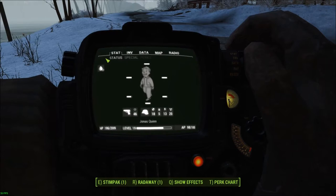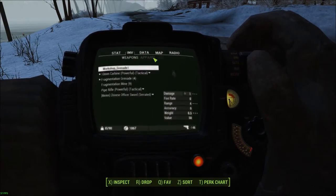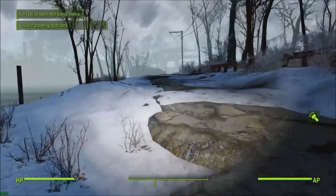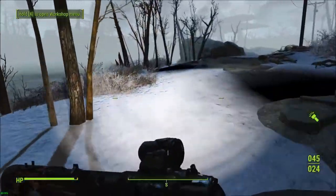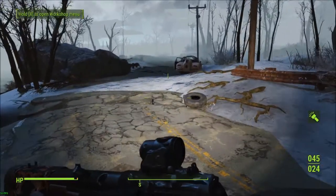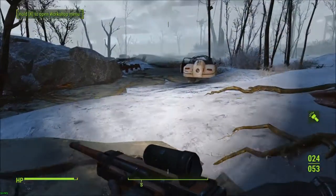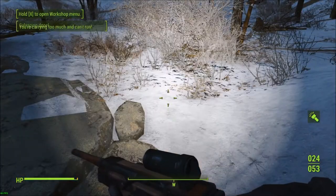So what I'm gonna do is a little bit more resource gathering. I've got one workshop grenade. Let's get rid of this drinking problem. I'm gonna go this direction. There's my new 10mm. Let's switch back over. Salvage that. Salvage that.